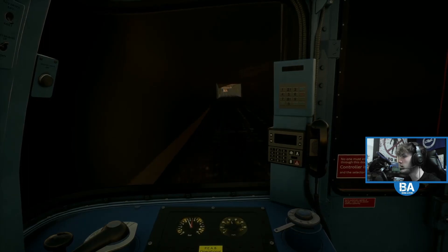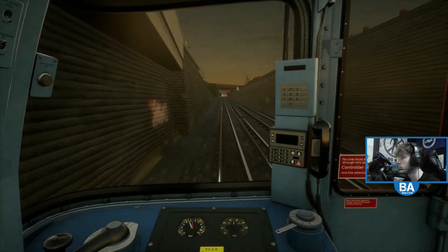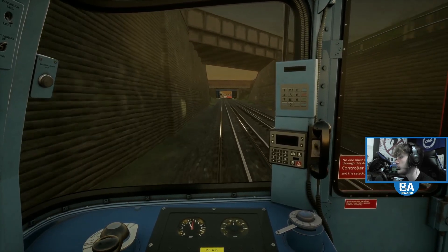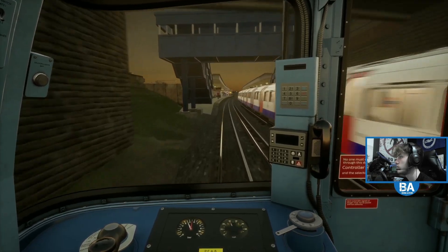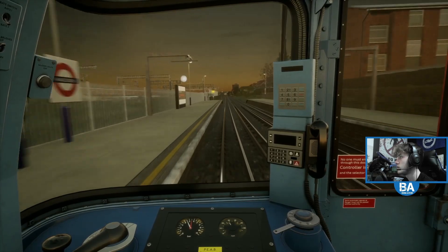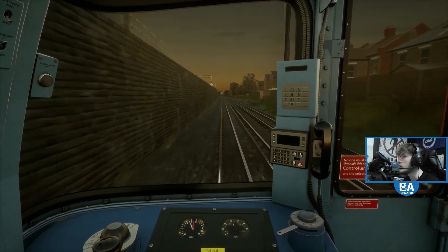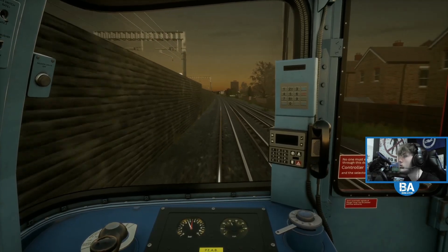On this early morning Bakerloo bash. There's Harlesden station and then it is Stonebridge Park next, and we will go into the depot and into one of the sidings. Let's check them out — okay, that's quite simple, we can do that.